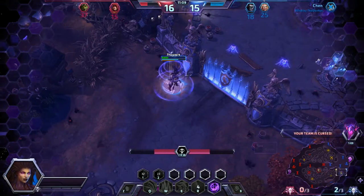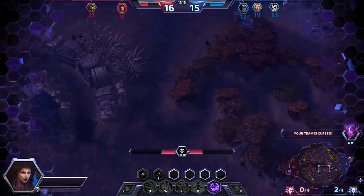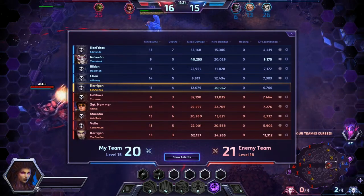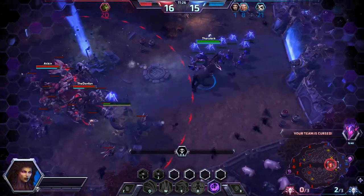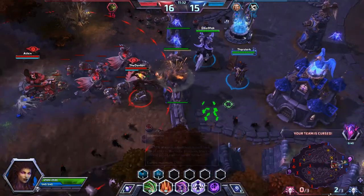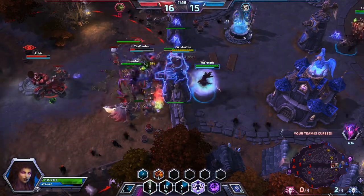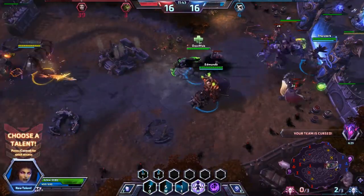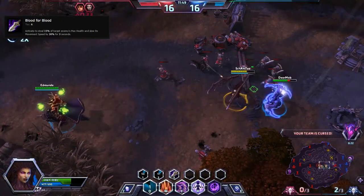Level 16 is on the cusp, but unfortunately Kerrigan was able to pick up that kill as well. Level 16 — we're going to pick up Blood for Blood. That's going to help us melt down that Muradin just a little bit quicker. We've got two Blood for Bloods. If our Illidan friend can also get Blood for Blood, and we can get two Blood for Bloods down on one person, that would be perfect. We're going to see if we can get her in a Grasp Combo with the Hunt Combo — very, very nicely played.